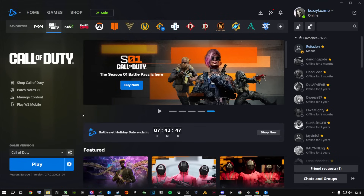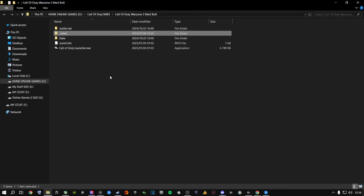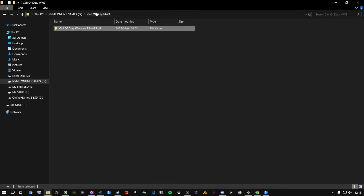Go to 'Show in Explorer.' This is where your Call of Duty is installed. Mine is called 'Call of Duty Warzone 3, Modern Warfare 3, and BO6' — that's every Call of Duty installed in one folder. Yours might just be called 'Call of Duty' in general. Go one level back and you'll have your Call of Duty folder. As you can see, mine is installed on my D drive.